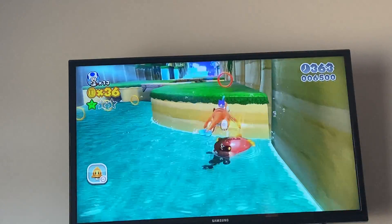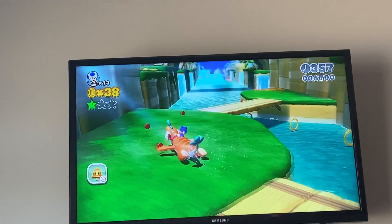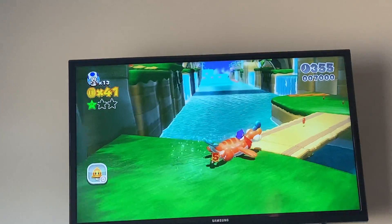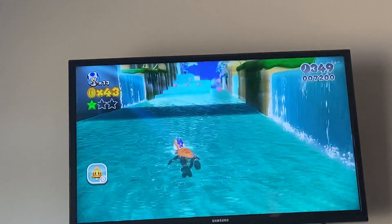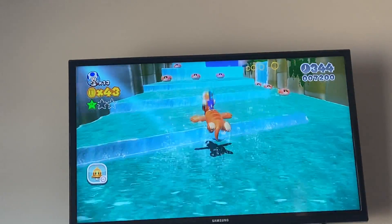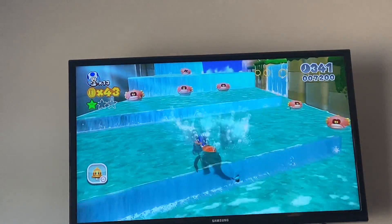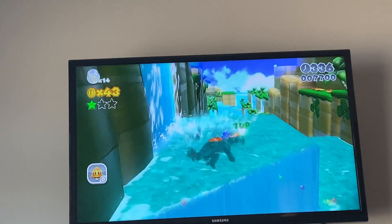You can go either way — you can go up top or the bottom. There's red coins which, if you get all the red coins, you get — if you don't have a power-up, you get a one-up. I think in this course you automatically just get a one-up. Well, I missed one. And then if you go up here you can get a one-up.